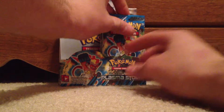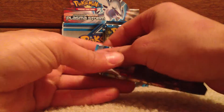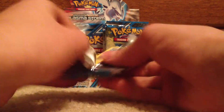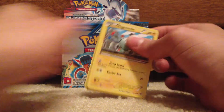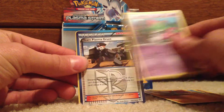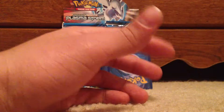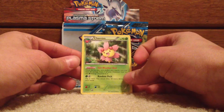We'll start the right side now with an Infernite pack. We're gonna try to go a little bit faster through the commons and uncommons because we've already seen most of them. Magnemite, Timber, Squirtle, Fanfy, Ralts, Team Plasma Grunt, Virbank City Gym and a Lucario. Reverse is a Magnemite. Rare is a Cherim.